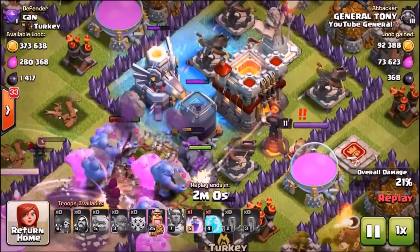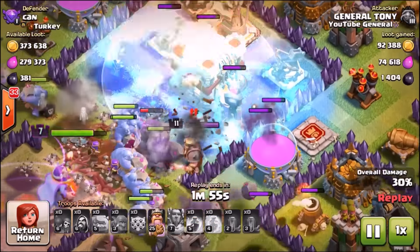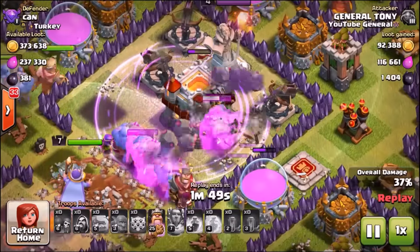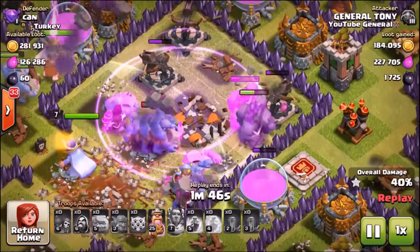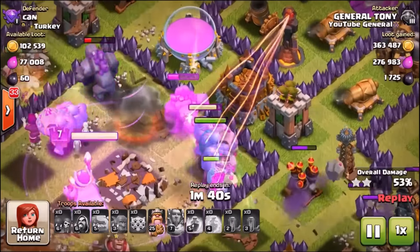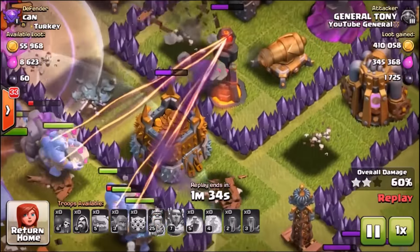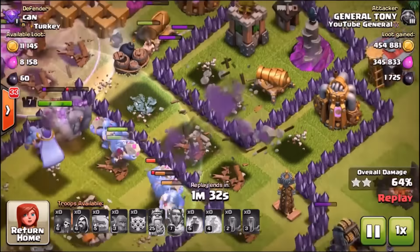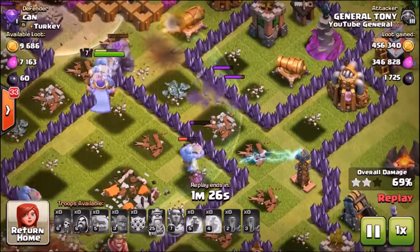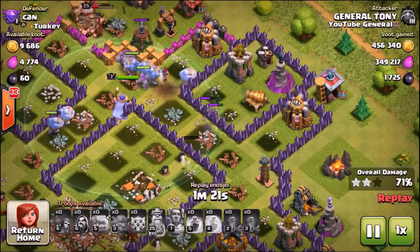All the bowlers now surround and take out the Eagle Artillery, the Inferno Tower, and the Town Hall. We dropped in the second rage spell and the bowlers totally decimated the center — completely destroyed every single structure and defense. But I never realized that multi-target Inferno Tower was there, and the bowlers were in serious trouble. Watch what they do — they use their splash damage ability and managed to take out that multi-target Inferno Tower from two wall compartments away. That is absolutely insane.